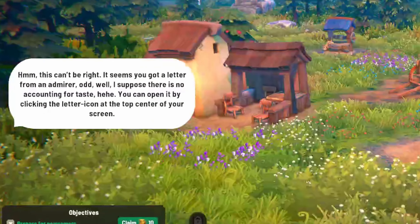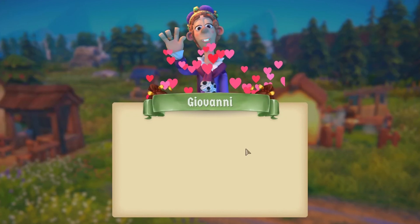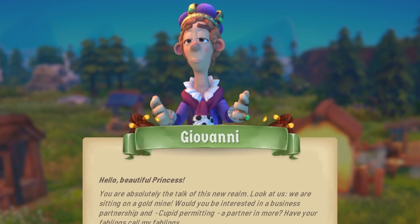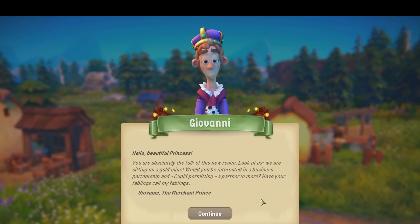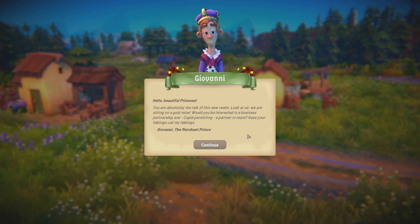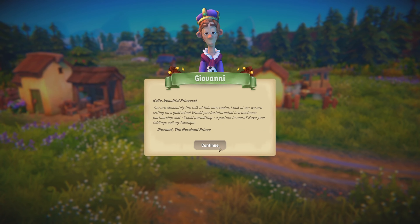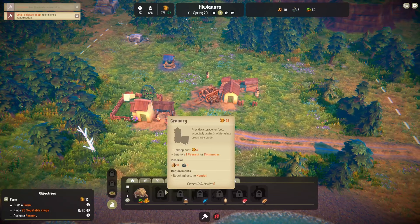It seems you got a letter from a secret admirer. Oh my gosh — Giovanni. 'Hello, beautiful princess. You're absolutely the talk of this new realm. Would you be interested in a business partnership and, cupid permitting, a partner in more? Have your fablings come with your fablings.' Giovanni, the merchant prince. No thanks. Is there a deny button? Thank you, but no thanks.